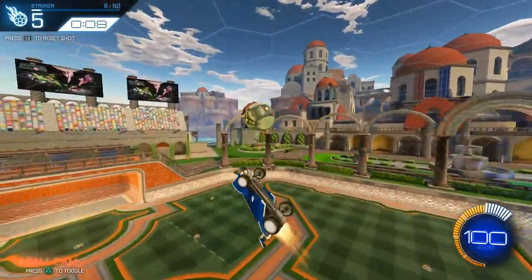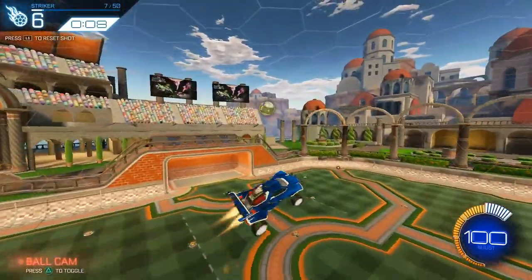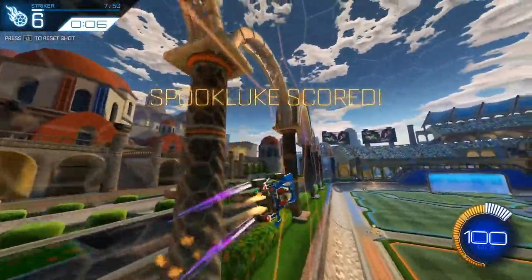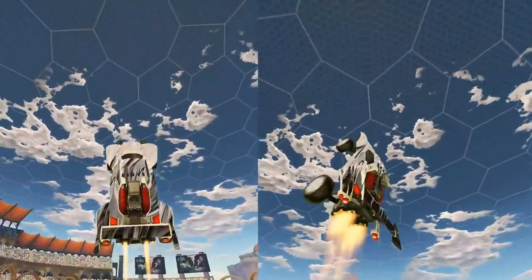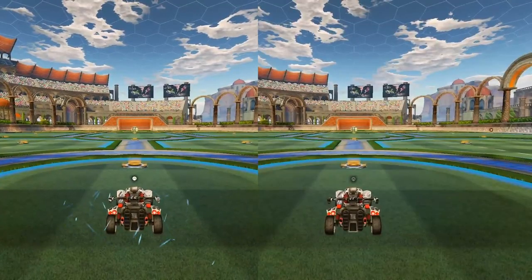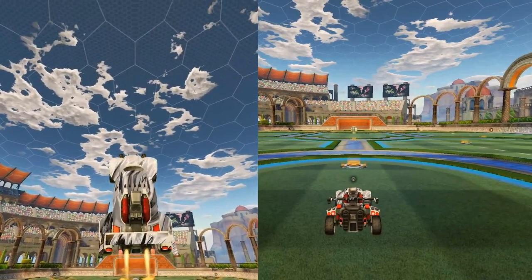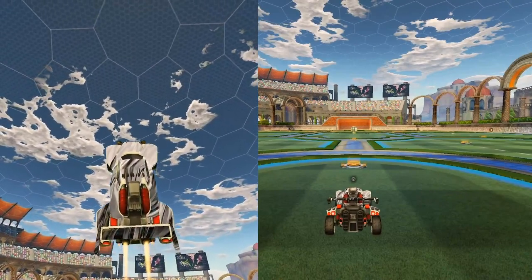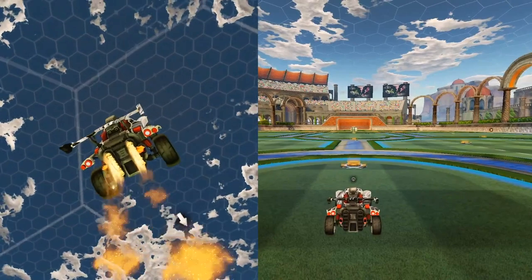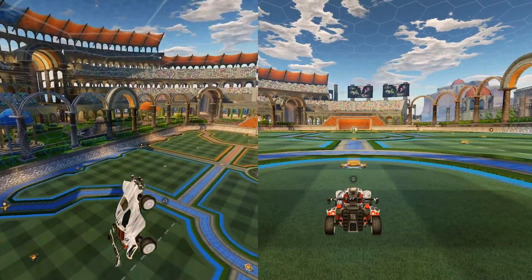When it comes to creating a speedy takeoff, the formula is actually pretty simple, and it's something that many of you have probably already figured out, but many people get it wrong. To show you what I mean, I'm going to compare two styles of aerialing side by side. On the left side, what you'll see is probably what you expect a fast aerial to be, where you double jump, tilt your car back, and then boost into the air. Overall, this style of aerial does get you up into the air and it's totally fine, but if you compared the speed of this style with a pro player, it's clearly not as quick as many of the pros' aerials.